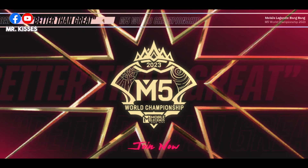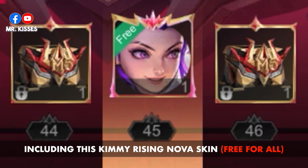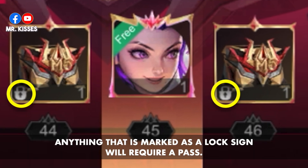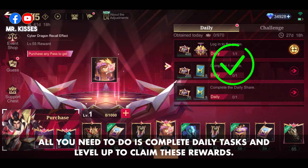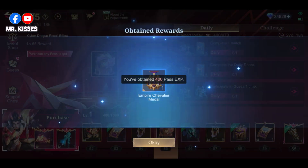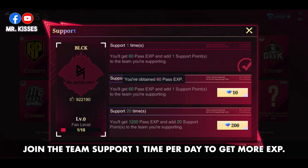If you don't buy a pass, you can only claim rewards marked as free, including this Kimmy Rising Nova skin. Anything marked with a lock sign will require a pass. All you need to do is complete daily tasks and level up to claim these rewards, and join the team support once per day to get more experience.